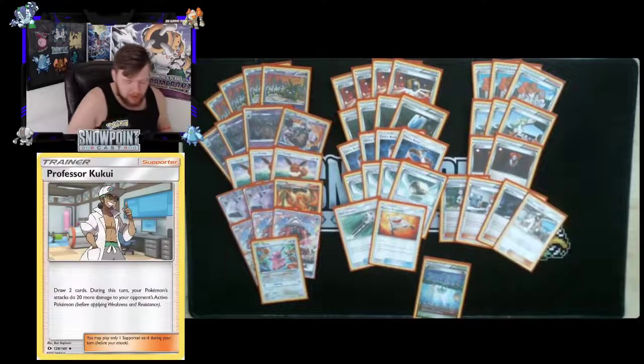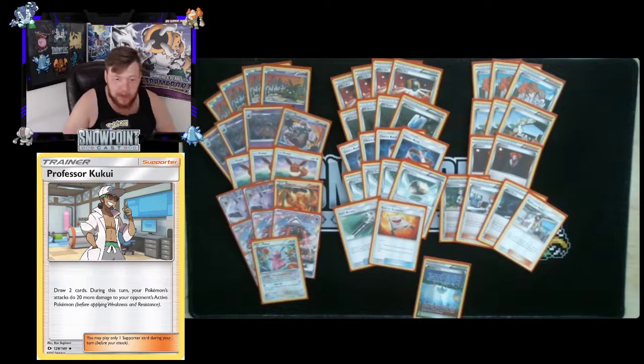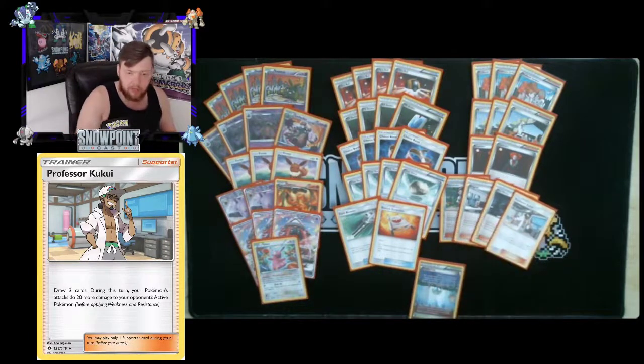You're playing one Professor Kukui — draw two cards, and this turn your Pokémon's attacks do 20 more damage to your opponent's active Pokémon. Combined with Choice Band, you get a 50-damage buff total, which enables sneaky knockouts. For example, if a skilled opponent is keeping their discard items to six to avoid a Trash Launch KO, you can use Kukui plus Choice Band to bridge that gap and still take the knockout.